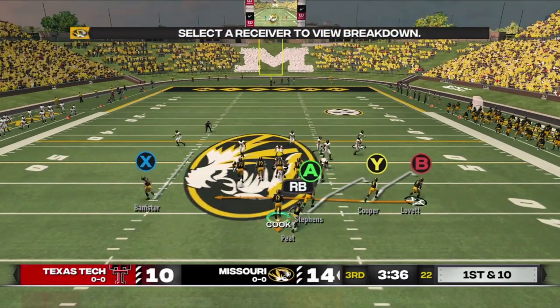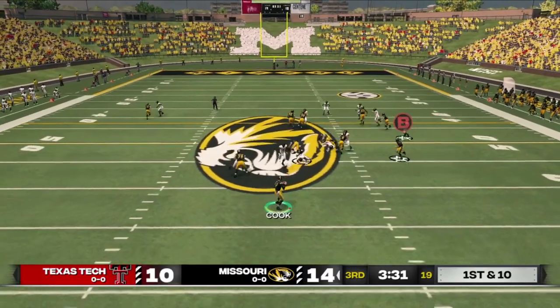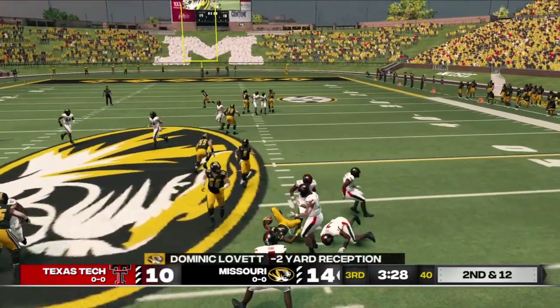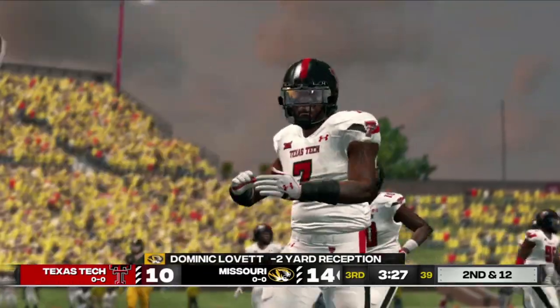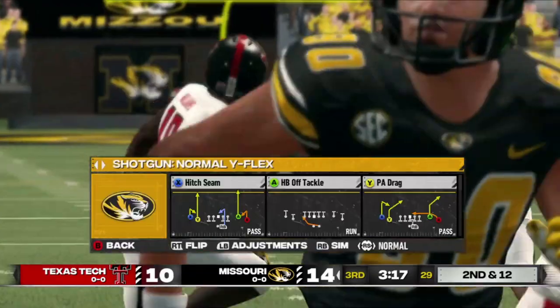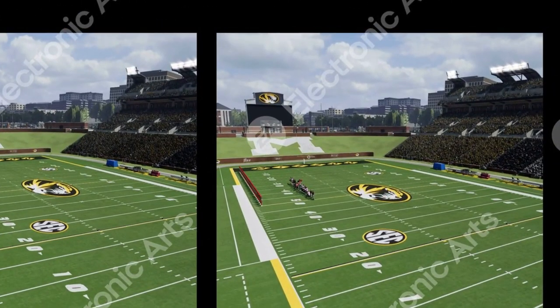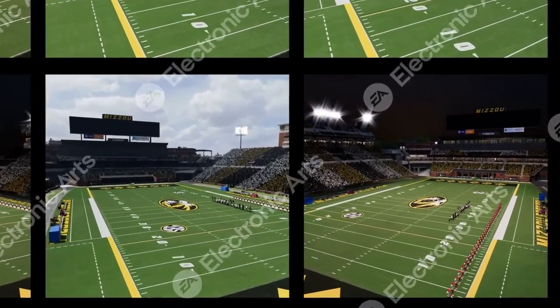Also, the top right corner with its buildings and stadium seats looks amazing. The fact it's pre-alpha and looks this good is promising for the game's visuals. The renderings at night also appear quite impressive. Overall, everything looks good. This is undoubtedly among the most exciting developments we've experienced to date. In-game renderings have been scarce, so witnessing this exchange between Missouri and EA is truly remarkable. Both the field and the stadium look fantastic, and the game will look even more amazing upon its official release.